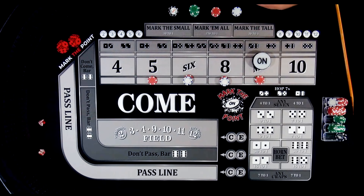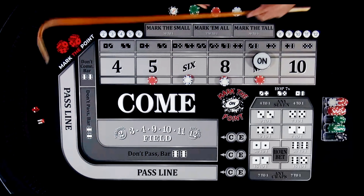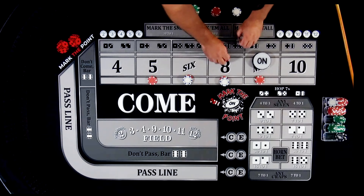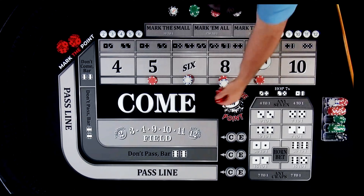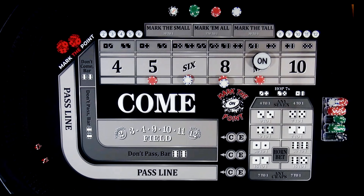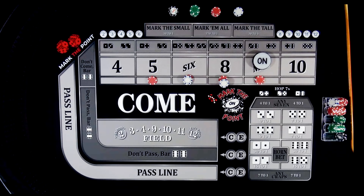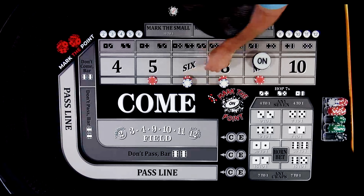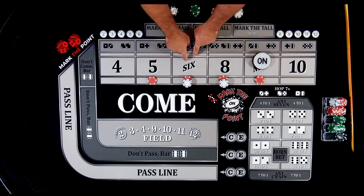There's a hard four — no help, we're only looking for inside numbers. There's an eight — the six-two. That $12 bet is going to pay us $14. I'm going to press it all the way up to a $24 bet, put $2 back in the rack, and try to hit that eight again. There's a hard six — I'm going to do the exact same thing. I'm not collecting anything yet because I'm already in profit. That also pays me $14 — I'm going to go up to a $24 bet, $2 goes back to the rack.